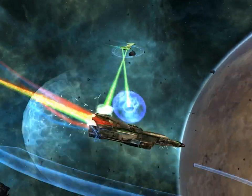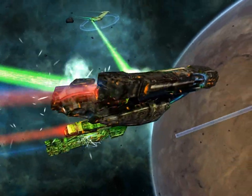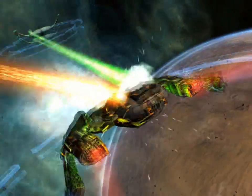When one shield collapses, it means you're vulnerable. When someone launches a big powerful weapon such as a torpedo, you're gone.